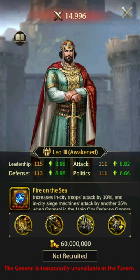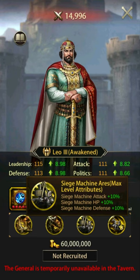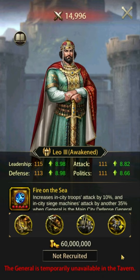Number one: Leo the Third. Leo the Third's skill provides a 10% increase to in-city attack for all troops with an additional 35% in-city siege attack. With specialty and ascension considered, Leo the Third has very high defensive stats for ground and mounted while also providing excellent siege damage. Overall, Leo is a very well-rounded general.